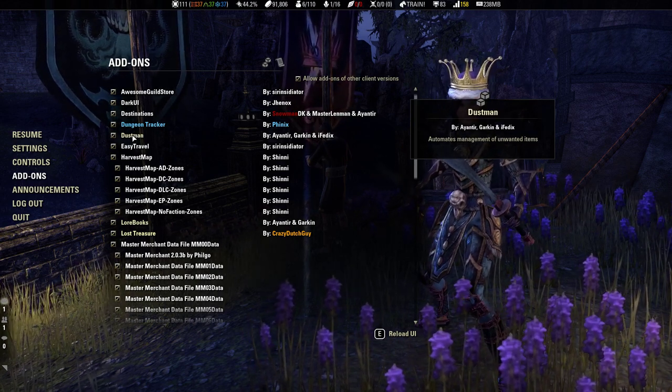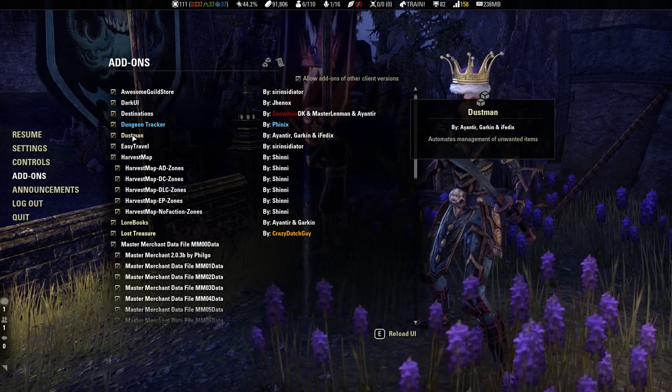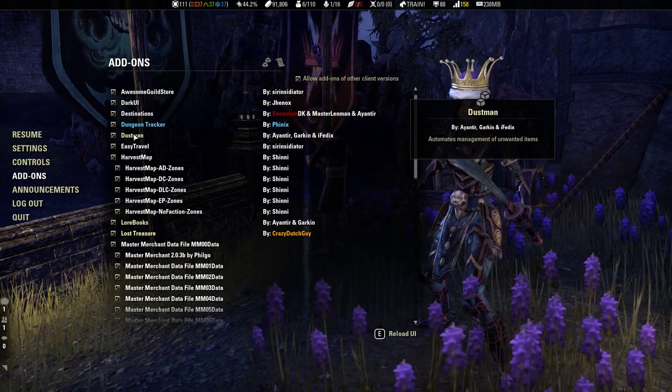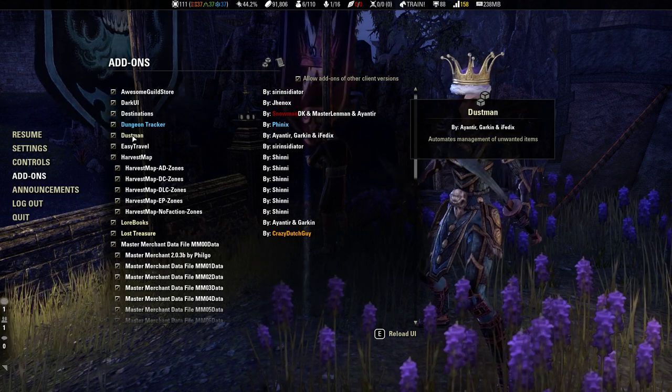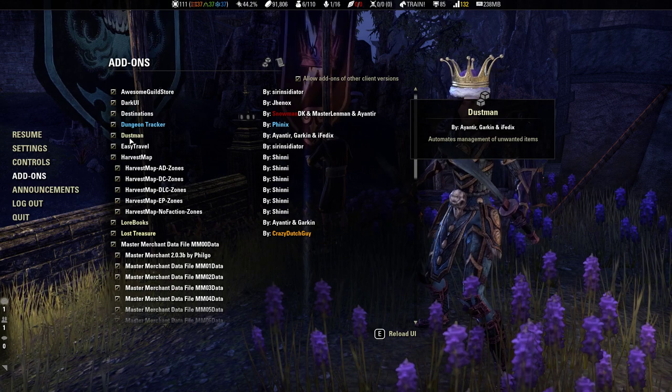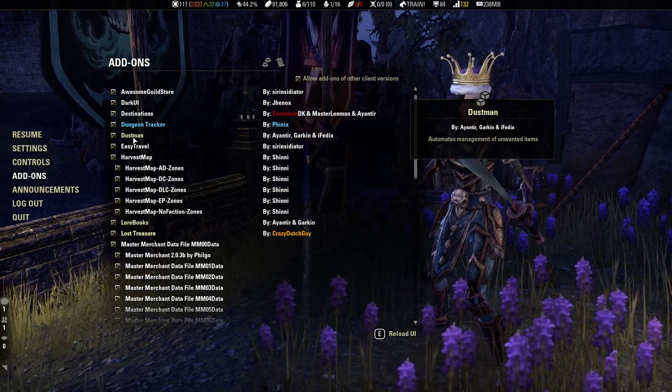Dustman — basically when you go to a vendor, it'll pop up a screen to sell. It'll just sell your junk, the really crappy junk. And if you really want to make more use of it, you can actually add other things to the junk list.